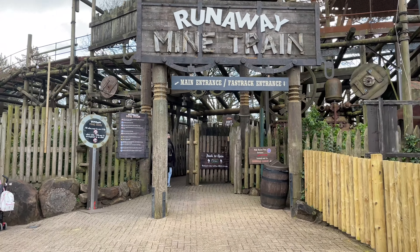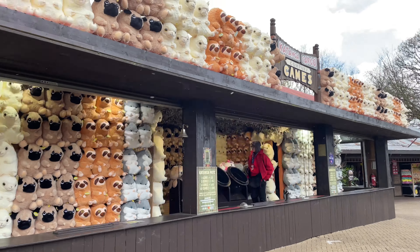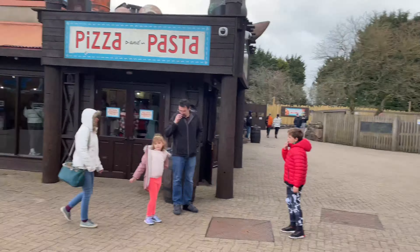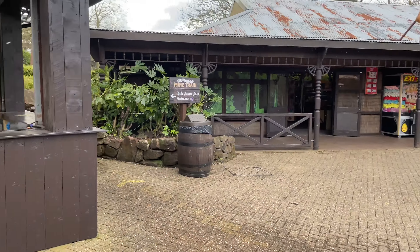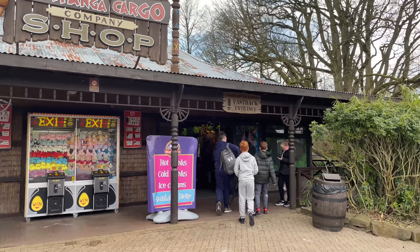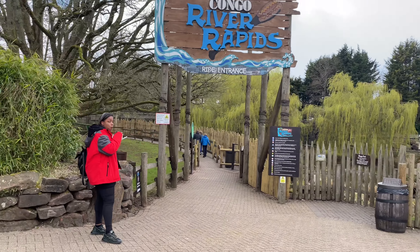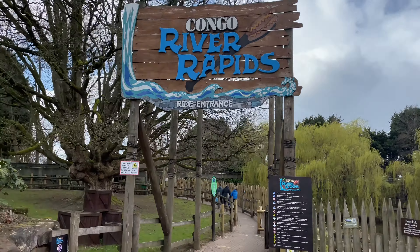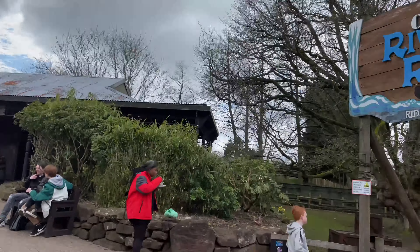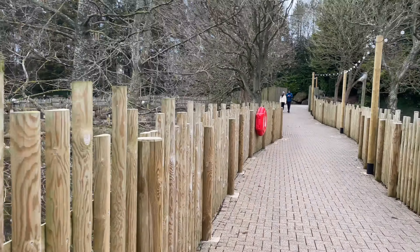The main entrance for the Mine Train is here, and fast track and the ride access pass entrance is located over here. There's one of those games again — Katanga Cargo. That's just the pasta and pizza place we came from just over there. The ride access pass for the Runaway Mine Train is there, and it says Congo River Rapids. That's the shop — the fast track entrance is in there. The ride access pass entrance was right around the other side near Duel, which is very strange. So in this little area you've got the Congo River Rapids, the Mine Train, and Duel just behind it.